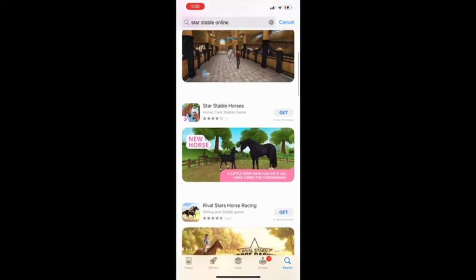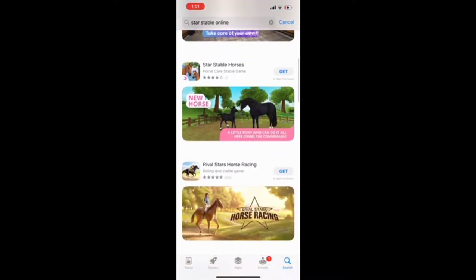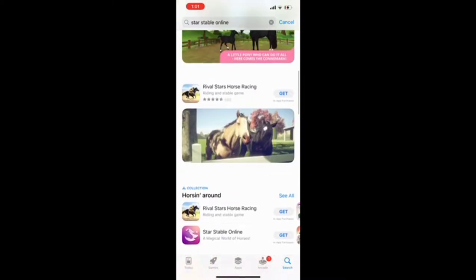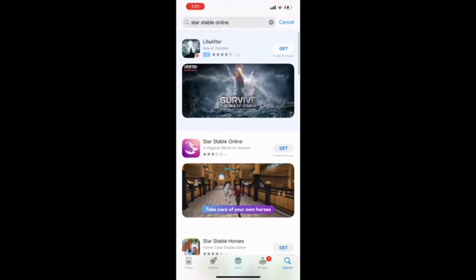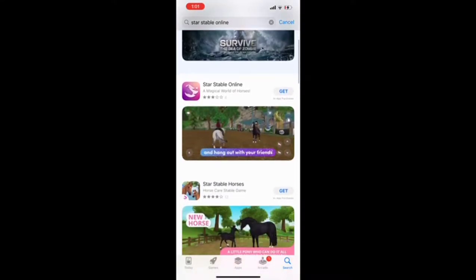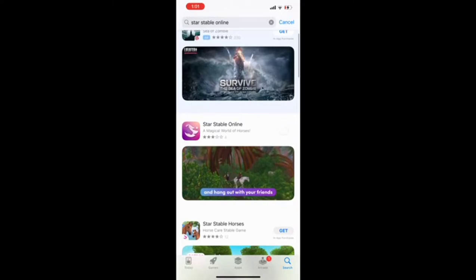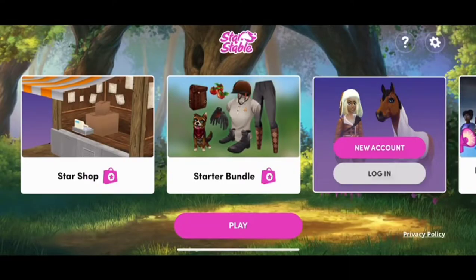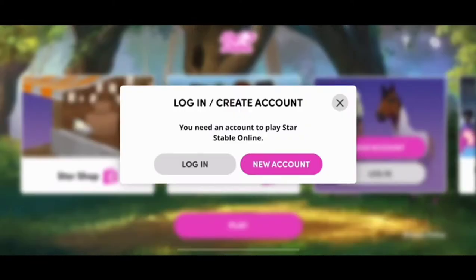For that you have to search 'Stars Table Online' on your app store. When you come here you will get a lot of highlights from different games, but I'm going to play Stars Table Online, so I'm going to download it. You have to put in the password and all that. The game is open now and they are asking you to create your account.